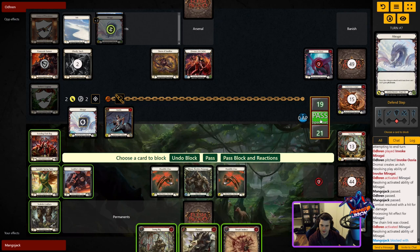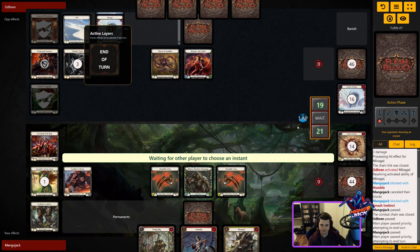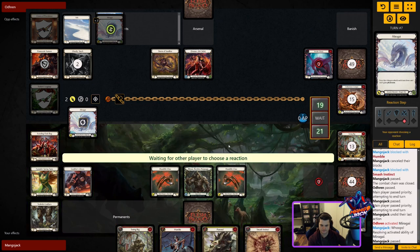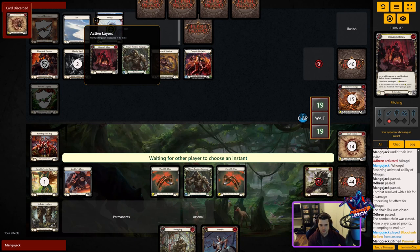I might pop this and take out the other Mirror Guy — be a bit more patient, wait for the Tunic. Take the two, block and Smash Instinct. That's a bit rough. We'll go for the Blood Rush stand then — that changes his plans, I guess. We'll just do this Swing Big, might arsenal the Humble.